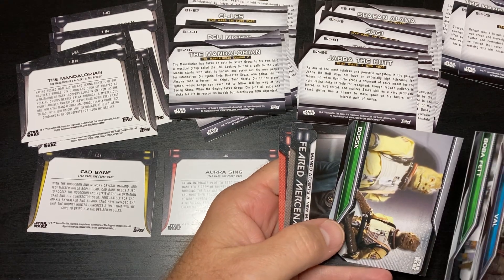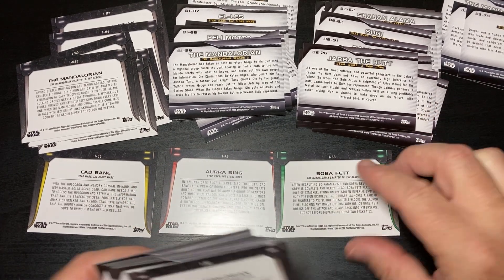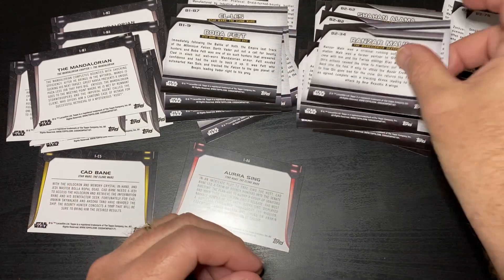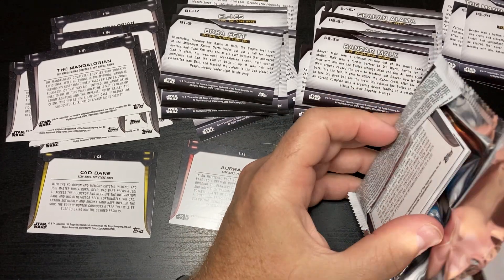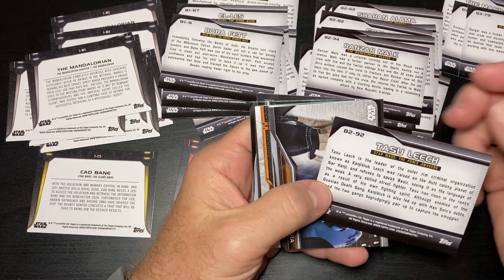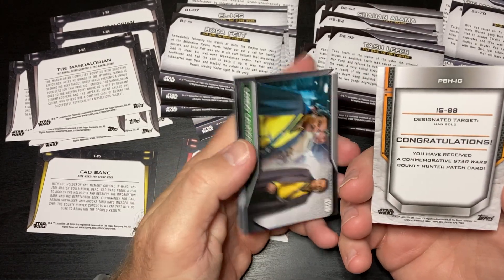Boba Fett and Bosk — let's check these out. IB — wait, I have an IB, alright got that one. IM, B1, B1, B2, and B2. Oh, this one feels thick — it probably has my patch card. There's a B2, there's a B3, and there is my patch card.